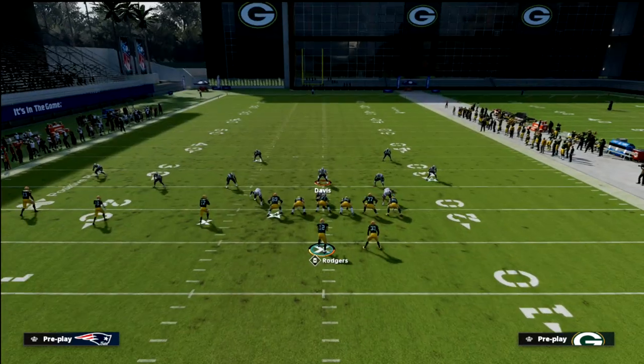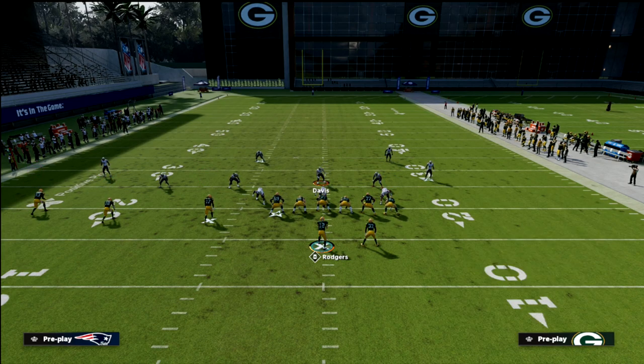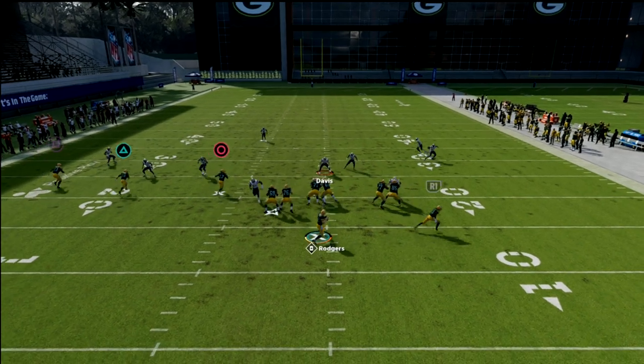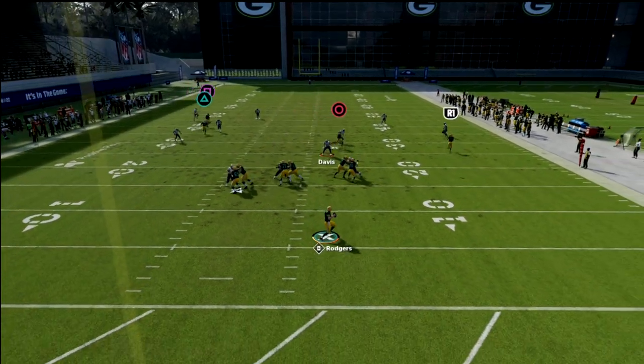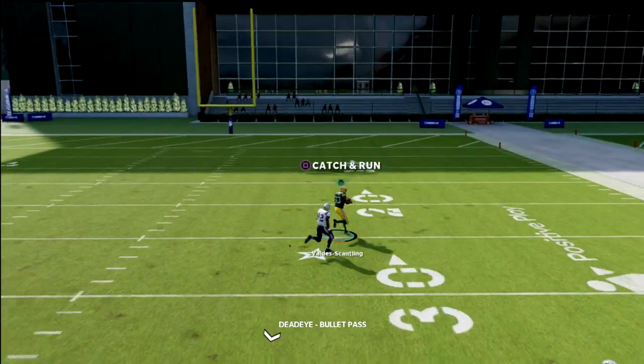It really is important to make them respect the wheel. Against cover three, this is one of the best ways to kill it — the third gets absolutely abused and you can throw the post over the top. The bottom line is you can run this offense without Hot Route Master and still be very effective.